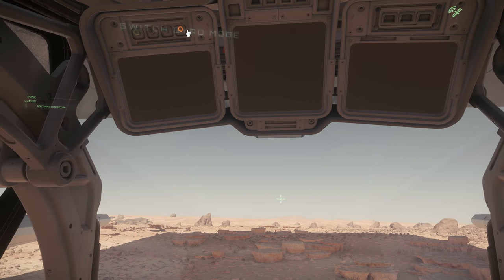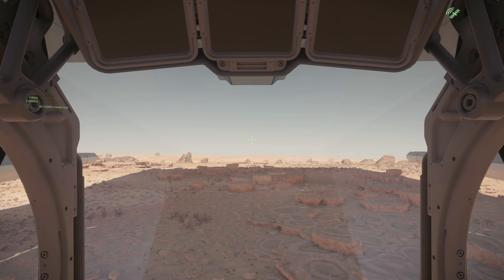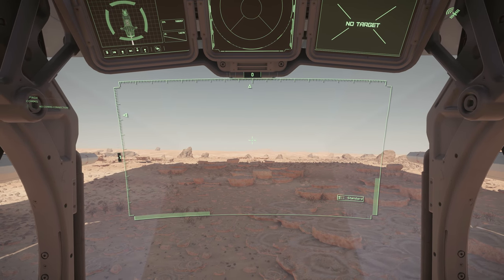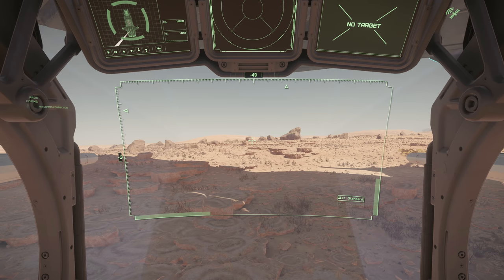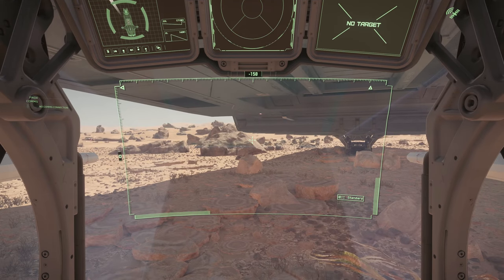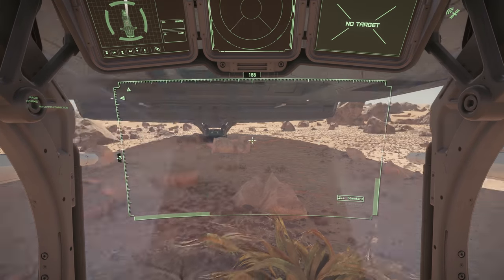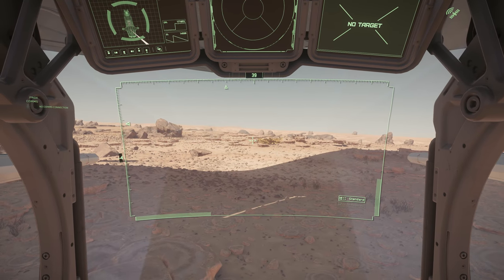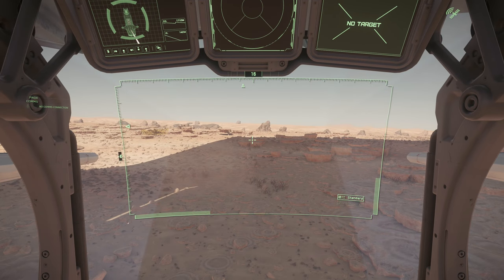If you actually land somewhere and go out on an exploration run, leaving some people behind to defend the ship - look at the arc of this turret. You can normally see forward as well - it's just because we're hovering slightly. This is a great defense - you can jump in this and defend the ship from anyone coming in, taking out vehicles. Pretty decent.